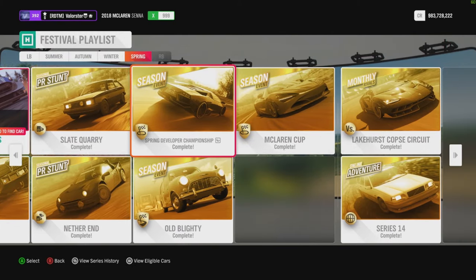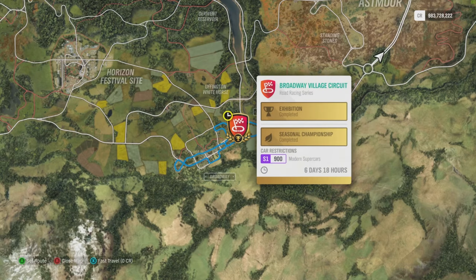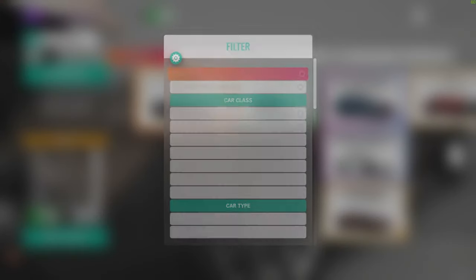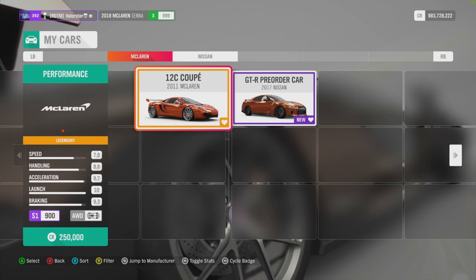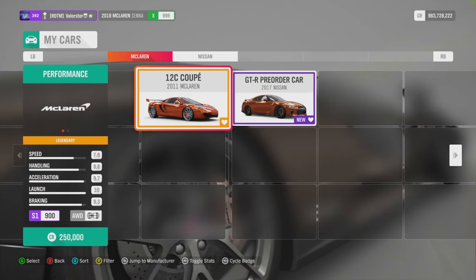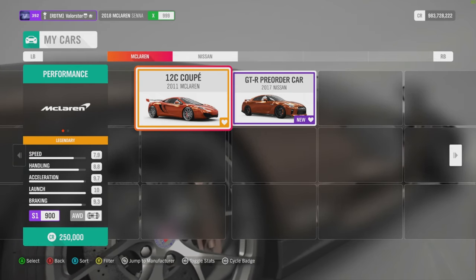The next one is the community/devs championship. We need S1 900 modern supercars. The car I used for that is my McLaren 12C Coupe — it's very grippy, very good in handling, and also very grippy in the rain. That's the car that you can also buy in the Forzathon shop.